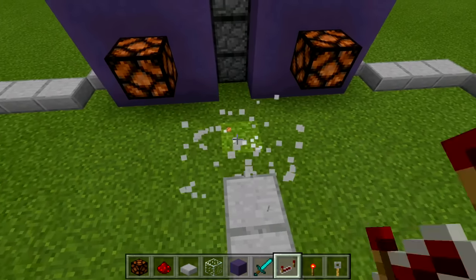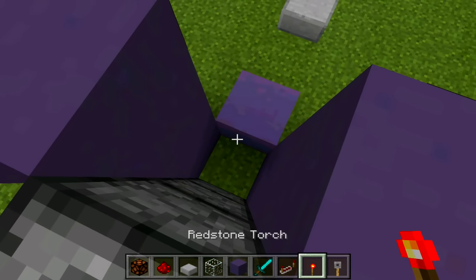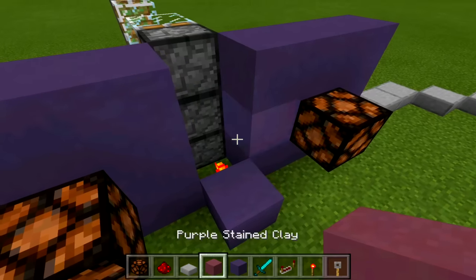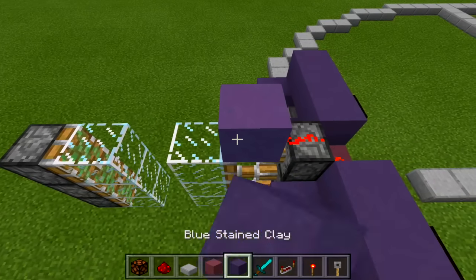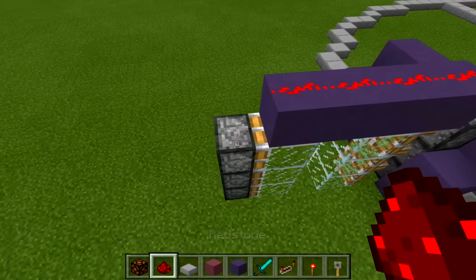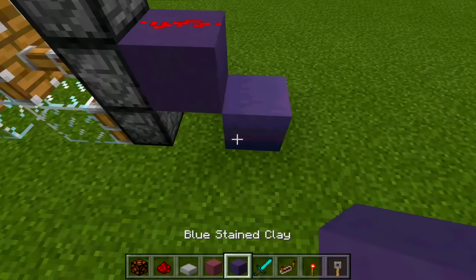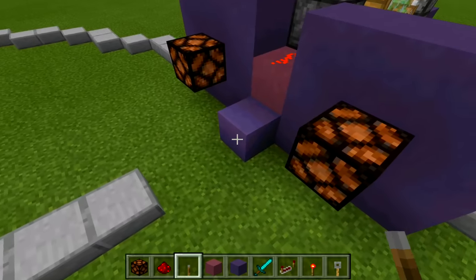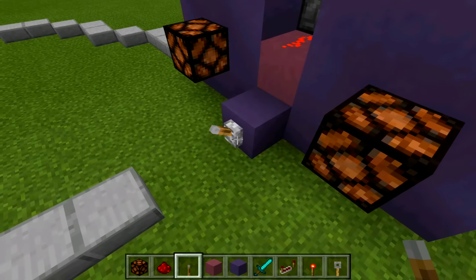Remove the test slabs and set up the redstone for the door. Place a block with a redstone torch off the back side — that activates the bottom sticky piston. Place a block on top of the redstone torch, redstone on top, then bring it all the way over. Place a line of four blocks above this area with redstone going down the line, activating the top sticky pistons. Connect another block and hook into the bottom sticky piston. Test with a lever — door opens and closes correctly.